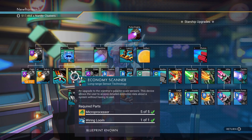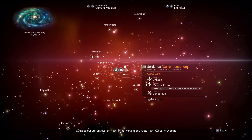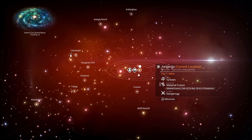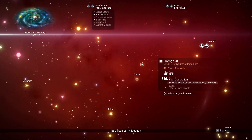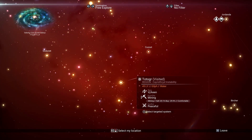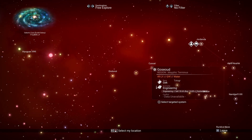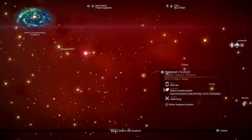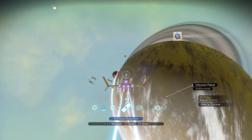Now let's take advantage of all those units to get amazing ships and a ton of nanites. First, we're going to pick up an economy scanner, which you can also get on the anomaly. Then we head out and explore — open the galactic map, and with the economy scanner installed you'll be able to see the economy rating for every system. We're looking for three-star economies, because you have a better chance of finding higher-class ships and upgrades there. Warp to the first three-star system you find.